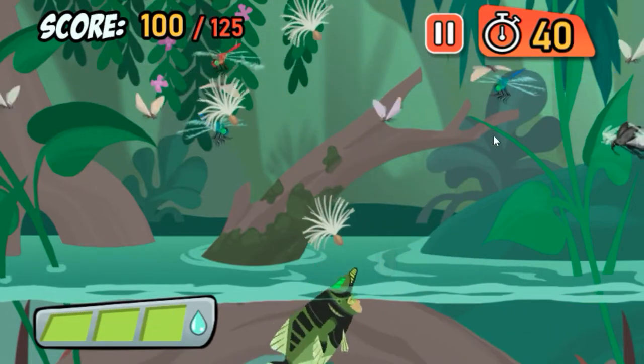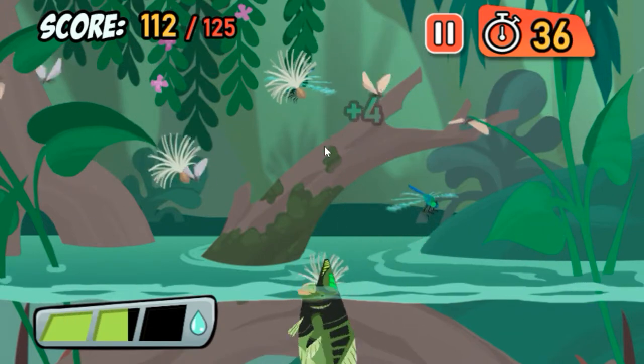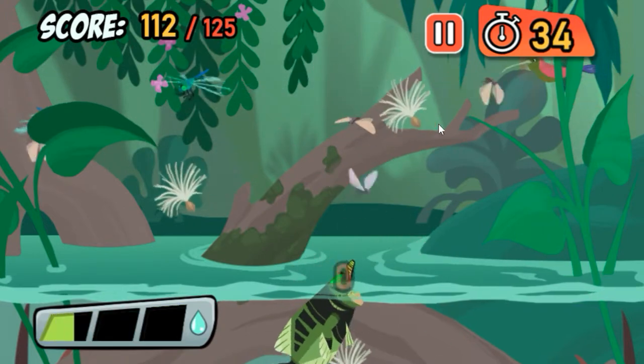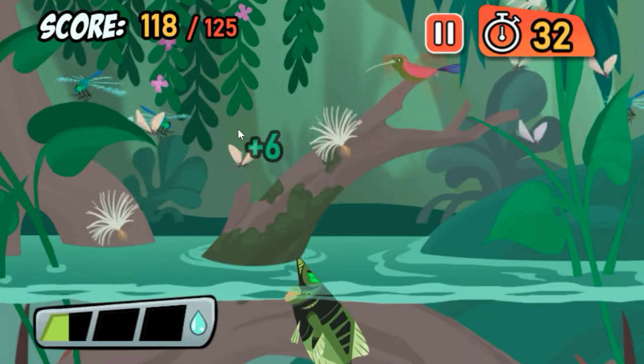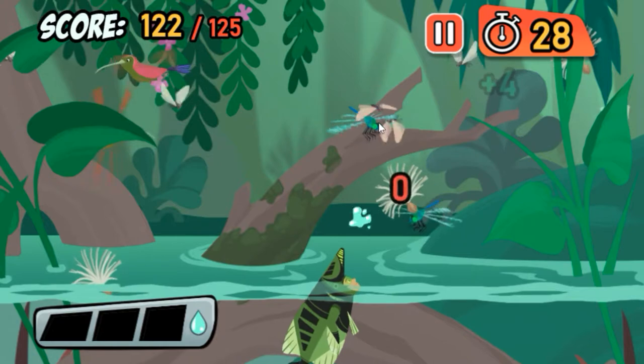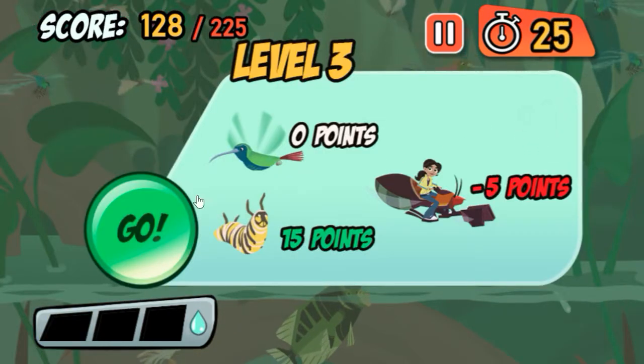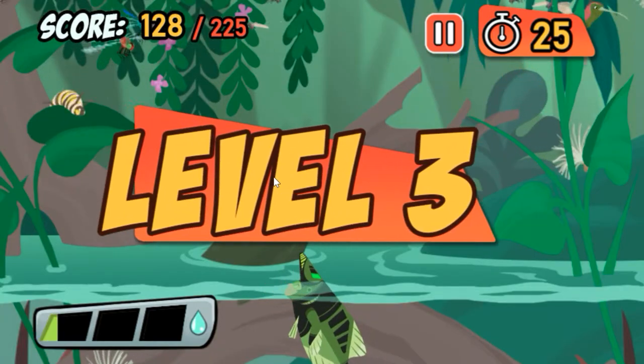That's a hummingbird — they drink nectar from flowers and they're way too big to be Archerfish food. Archerfish almost always hit their target on their first shot. Impressive!